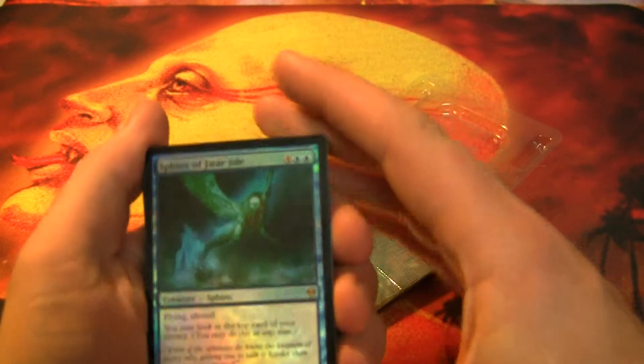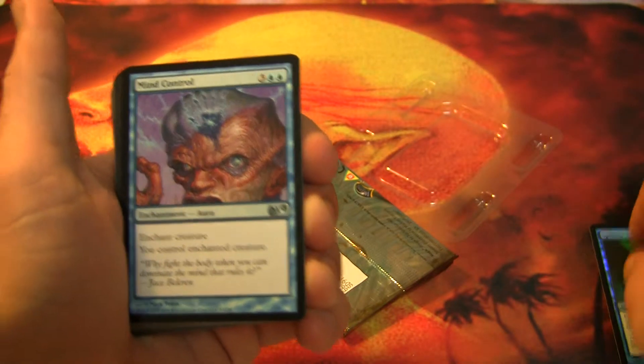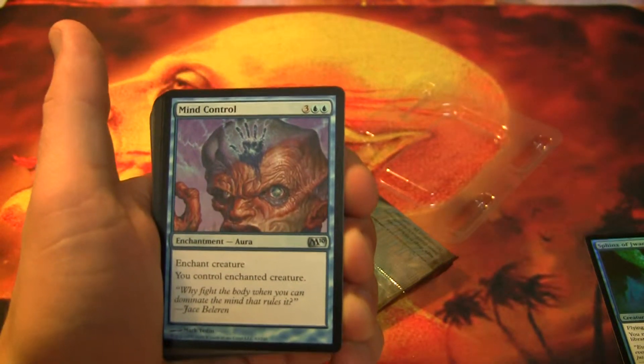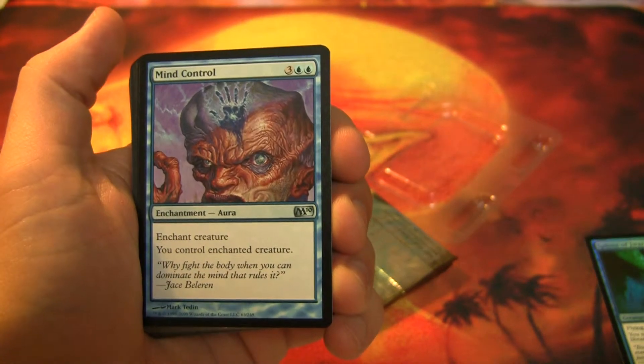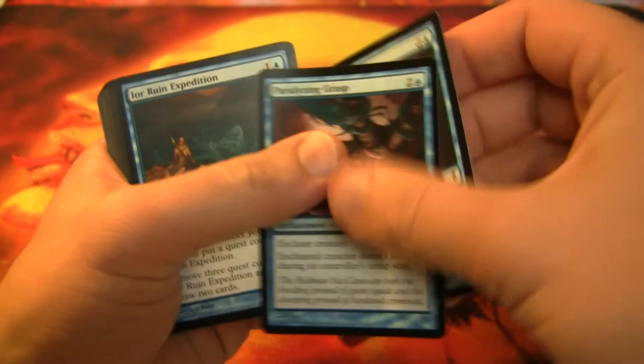So how-to-play guides there. You've got your foil Sphinx of Jwar Isle. Mind Control — all these will be M10 cards, and in the Worldwake or Zendikar block I'll read through the rares and breeze through everything else. So: Mind Control, Harrow, Paralyzing Grasp — two of those.